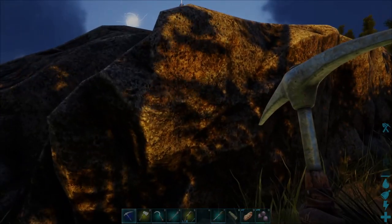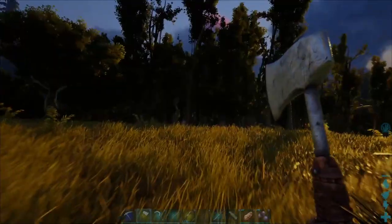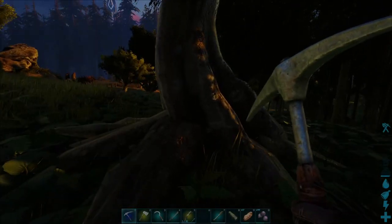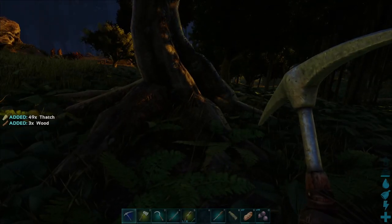If you didn't collect the stone, go ahead and equip your hatchet and attack the same stone, and you'll notice that you'll gather a lot of stone instead of flint. The third resource is thatch, so put your pickaxe back on, come up to any kind of tree, attack the tree, and you will gather enough thatch.